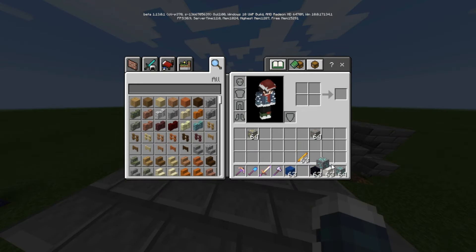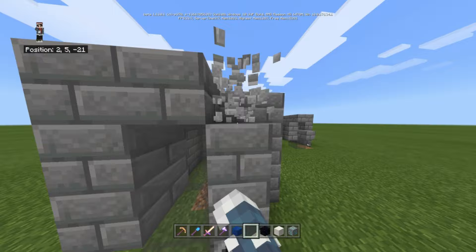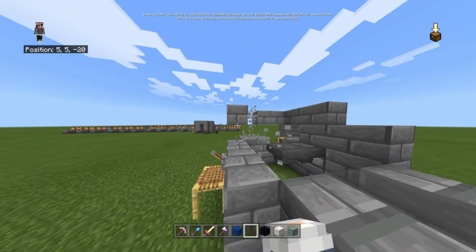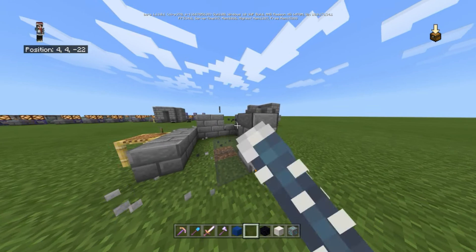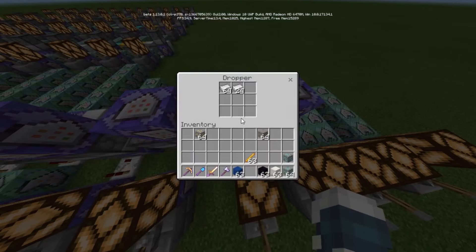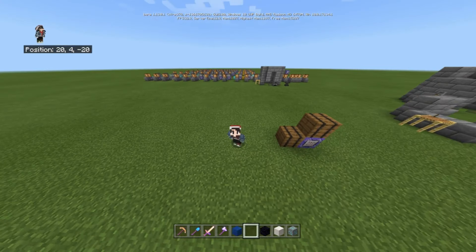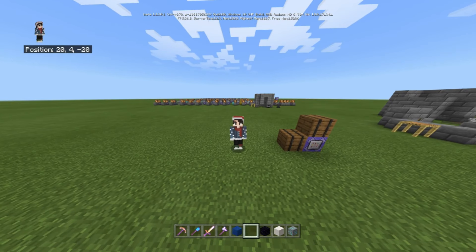If you want to remove this, you have to break this piece and then break the whole smeltery. I haven't made it for survival yet — I'll make it afterwards, because you can't do this with functions alone since it requires dispensers.